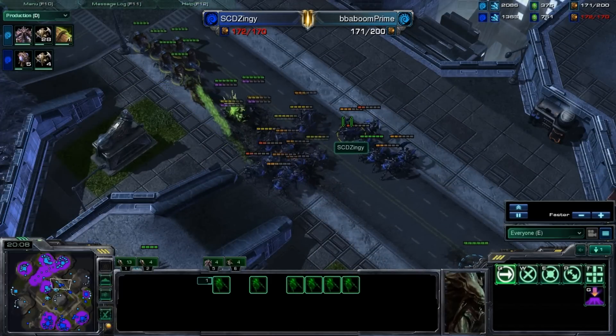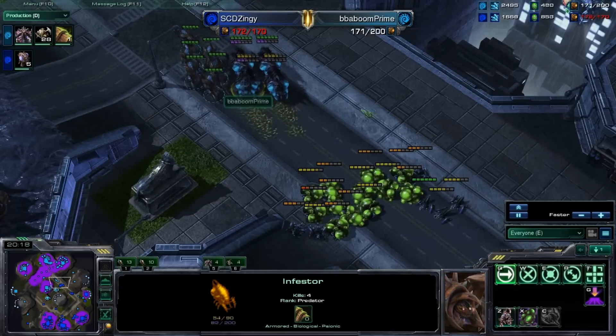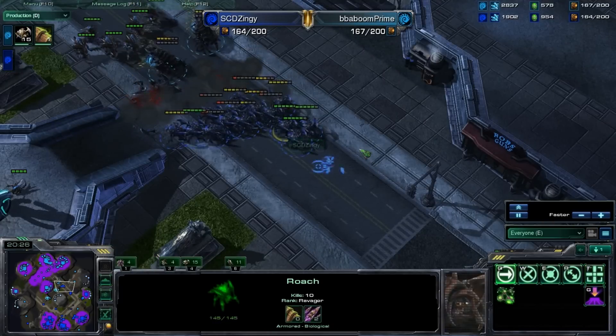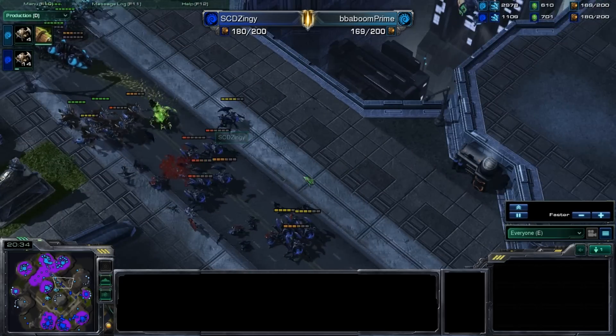These hydralisks are off creep, so they're so slow, and they do not have very many hit points against these non-biased roaches — they'll kill anything equally. Nice fungal growth on these burrowed roaches to keep them there and let these hydralisks actually clean up the remainder of this army. And considering Zingy does not have tunneling claws, he actually drifted on a fungal growth there, but he gets another one down.